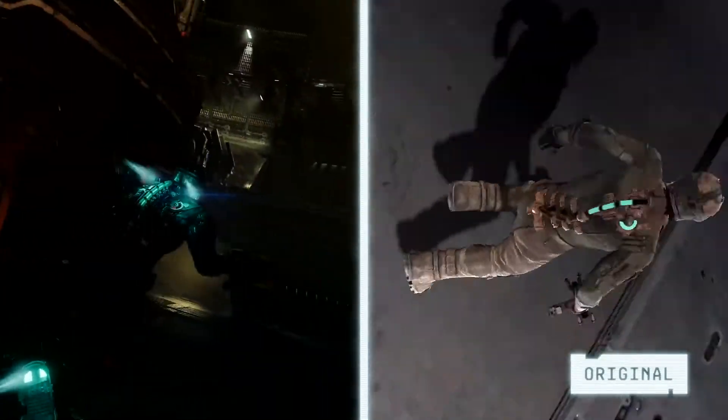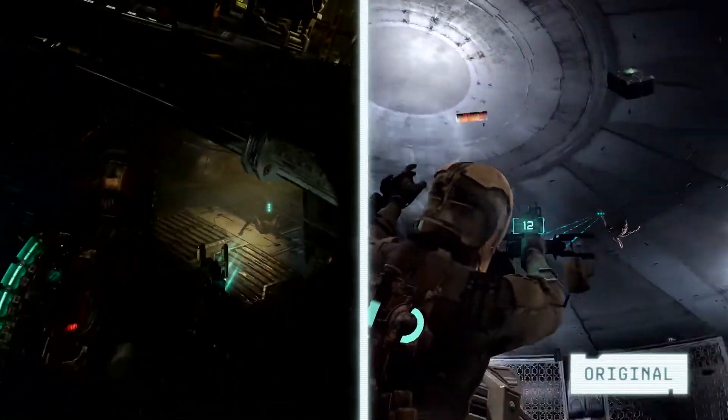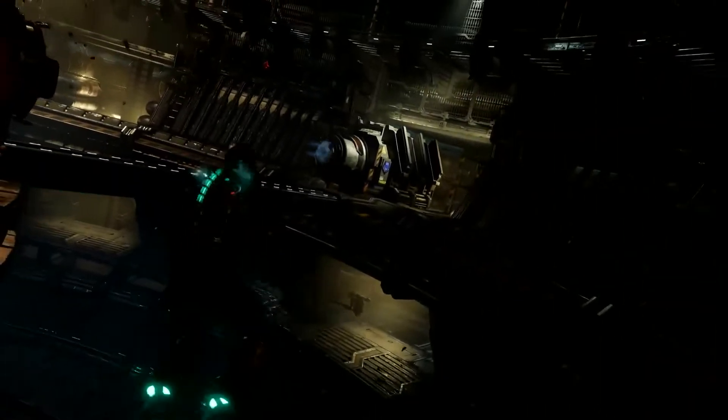With one of the generator modules back in place, we can head to the second one. Flying in zero-g and not being anchored to the surface makes spatial awareness extremely important. Combat encounters can quickly become deadly, especially with leapers.